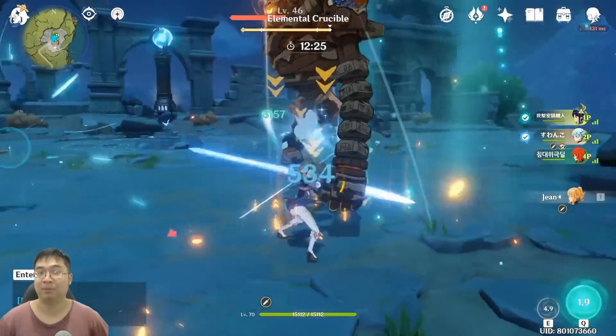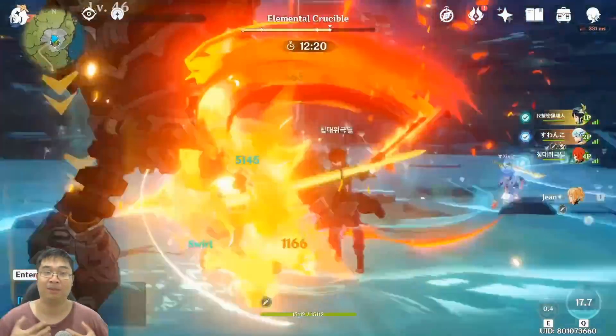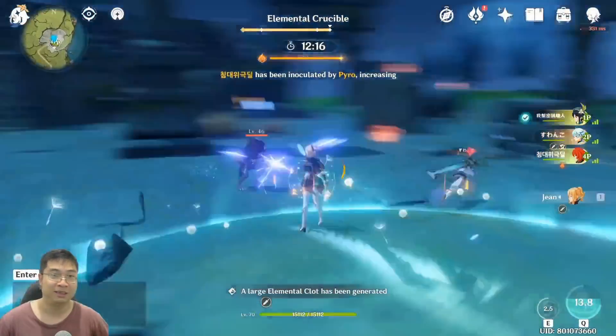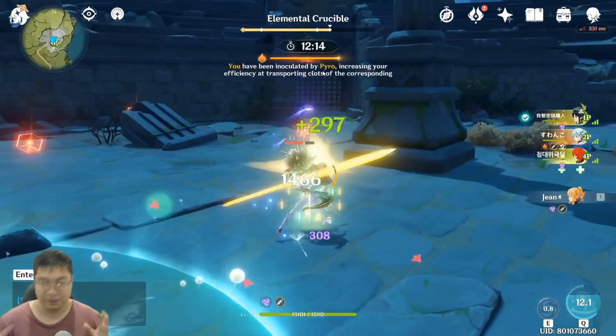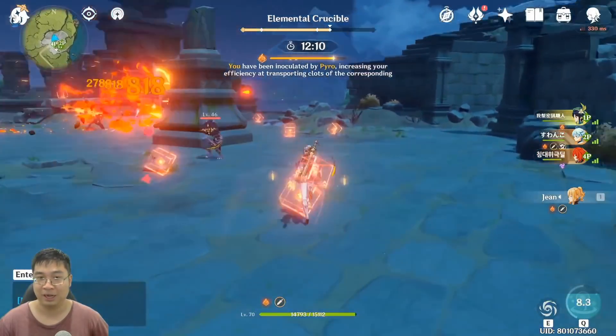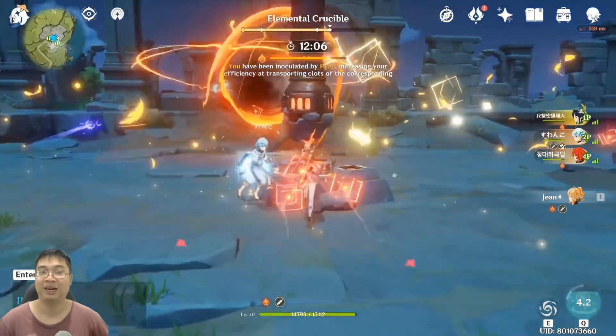Moving to tip number two — notice we're fighting the boss. As soon as we defeat them, we generate an elemental buff, and the element overload also respawns some of the cubes. You can see the buff here: we're buffed with pyro and now there are a lot of pyro cubes. Pick up all three and return to the crucible — this really helps speed up the process.